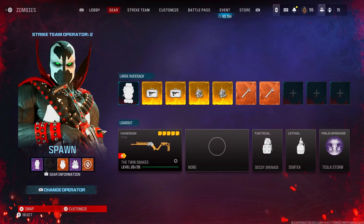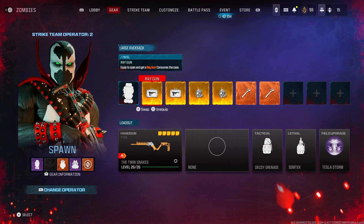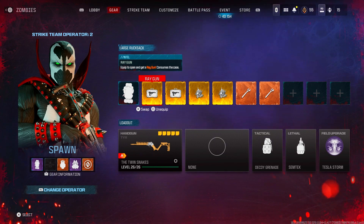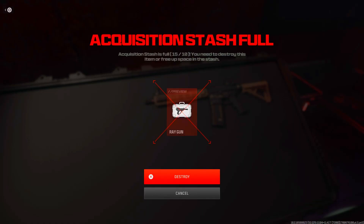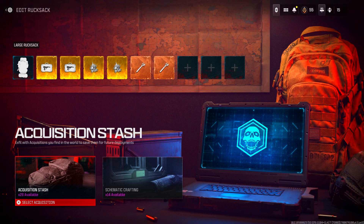First you pick an item and it's going to give you two options: option A is to switch, option B is to unequip. If you unequip it's going to tell us to destroy the item, which is something we don't want to do. So back out and go back into option A.